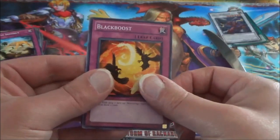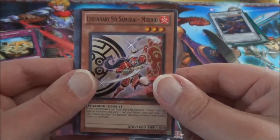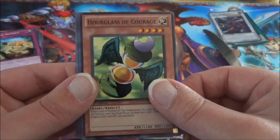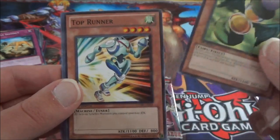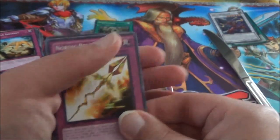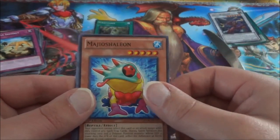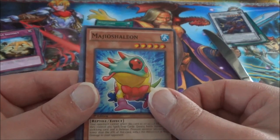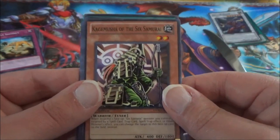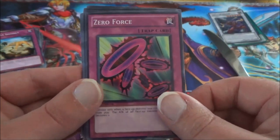Alright. Black Boost — one of the Blackwing cards, I believe. Legendary Six Samurai Mizuho. Hourglass of Courage. There's a Top Runner. Our Rare is Nordic Relic Gun Year — the Nordic Relic cards for the Nordic God deck. Majo's Shalyan, I think that's how I pronounce his name. Resignator Engine, Kage Musa the Six Samurai — old school Six Samurai cards — and Zero Force, another card used in the anime.